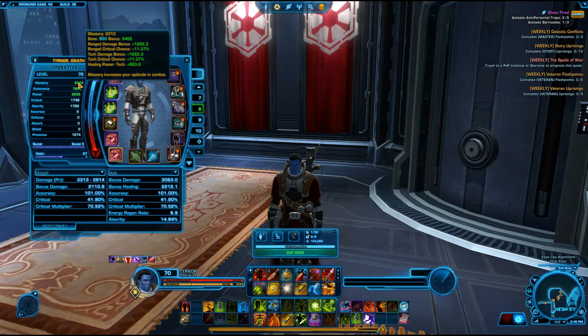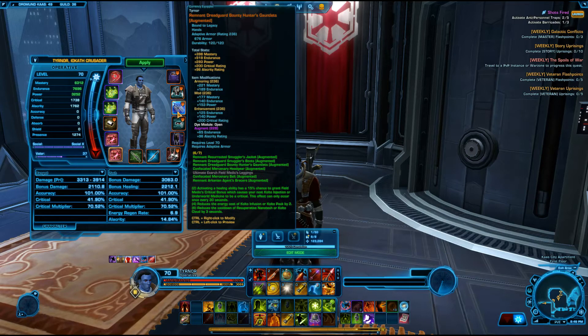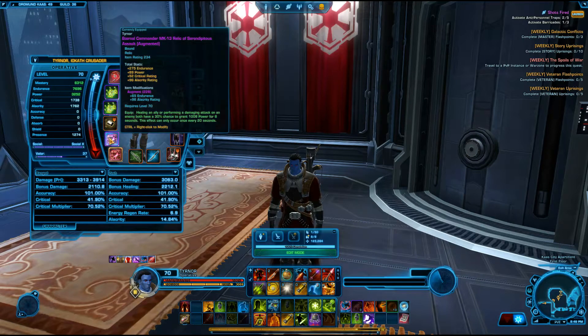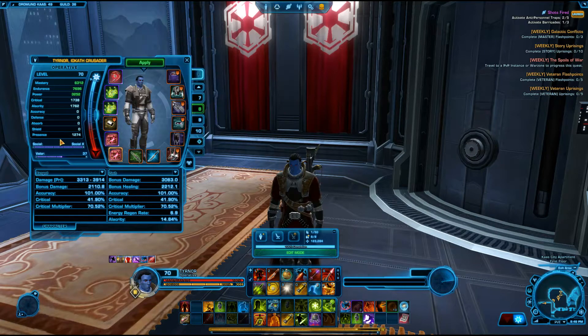You have stat priorities as far as mastery, endurance, power. They kind of all couple together in all of your gear, so you don't really have to worry about that, because every piece of gear has mastery, endurance, and power — well, except the relics. You also have critical and alacrity.